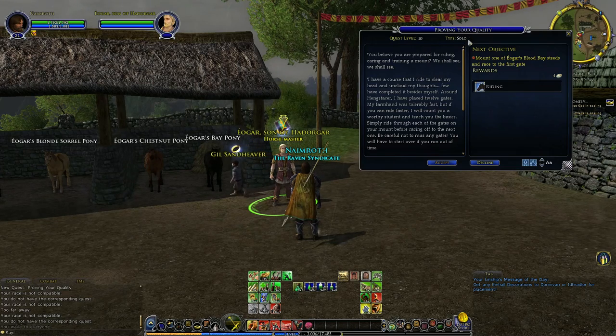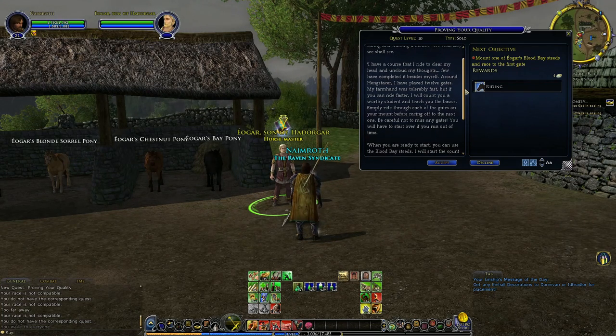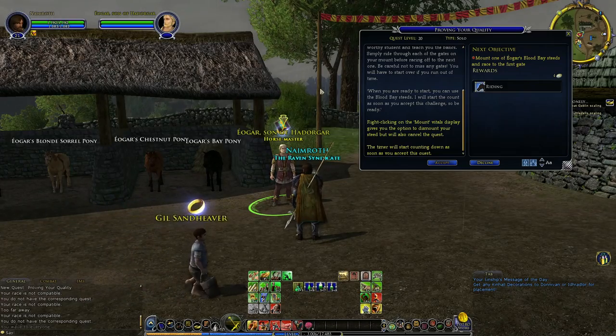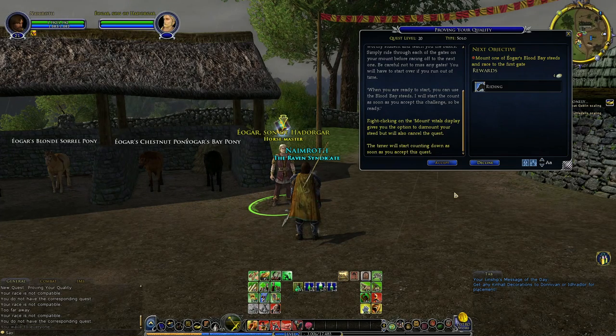Proving your quality. The NPC asks: 'You believe you are prepared for riding? Carrying and training a mount? We shall see. I have a course that I ride to clear my head and uncloud my thoughts. Few have completed it beside myself. Around Hengstacer I have placed 12 gates. My farmhand was tolerably fast, but if you can ride faster, I'll count you a worthy student and teach you the basics. Simply ride through each of the gates on your mount before racing off to the next one. Be careful not to miss any gates — you'll have to start over if you run out of time.' It's worth noting the timer will start counting down as soon as you accept this quest.